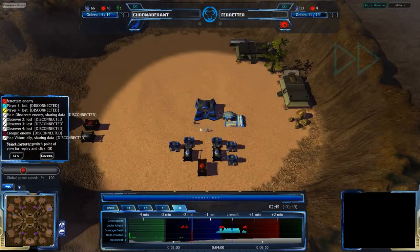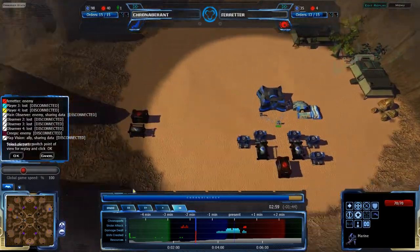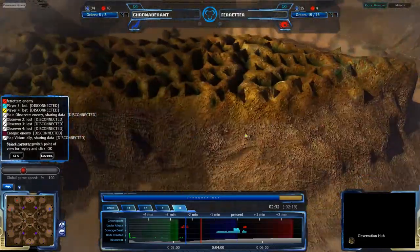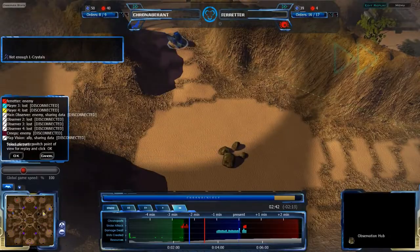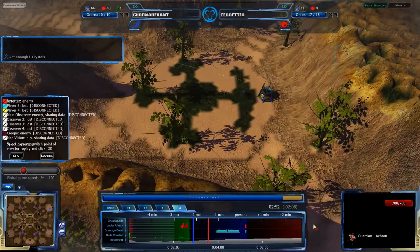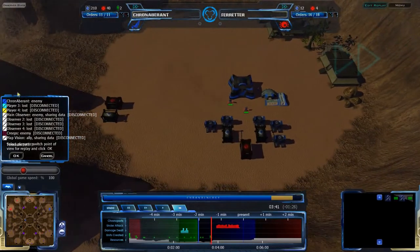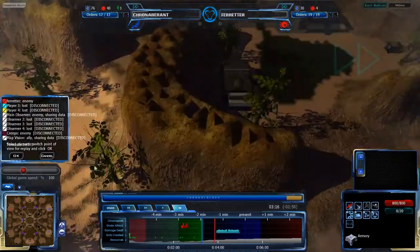Cryonambrite is in fact building infantry. Hard to tell at first, but these are additional infantry — he's also taking advantage of one of the observation hubs, giving him a pretty wide range of vision of what's going on, whereas Ferritur does not. Ferritur's Acron position is being given away, so Cryonambrite is fully aware of where it is. Somewhat surprisingly, Cryonambrite is indeed building infantry from here — which is rather surprising.